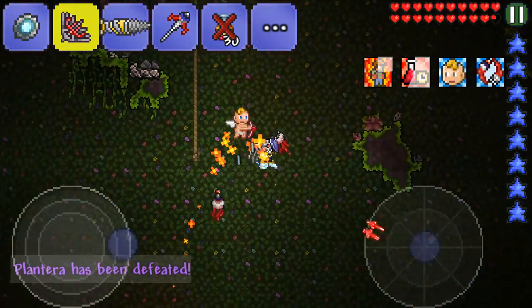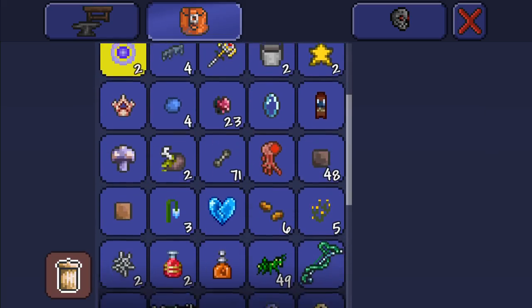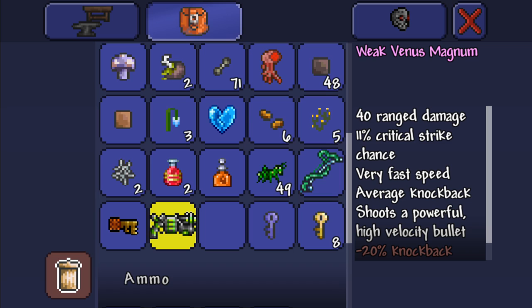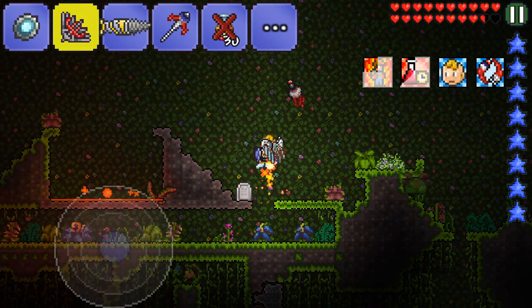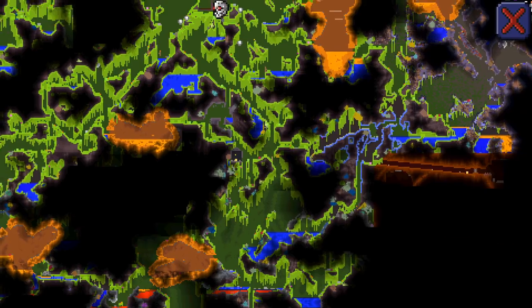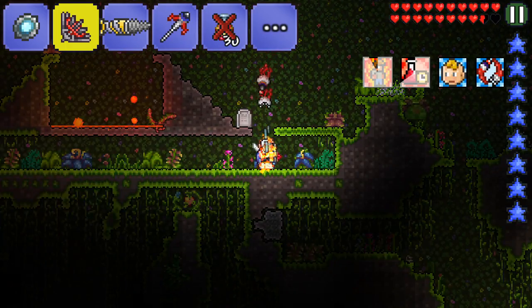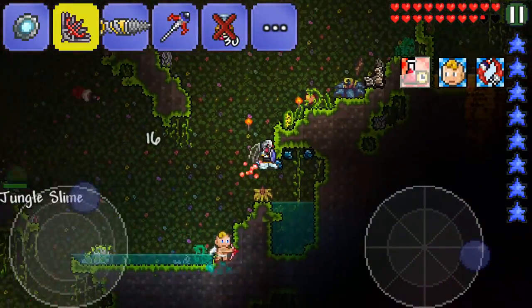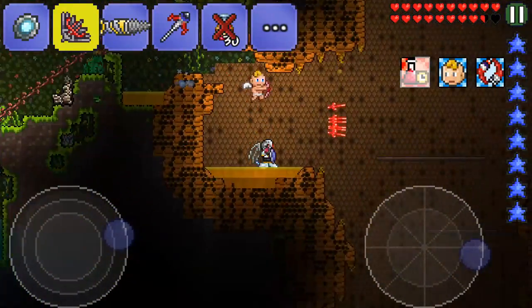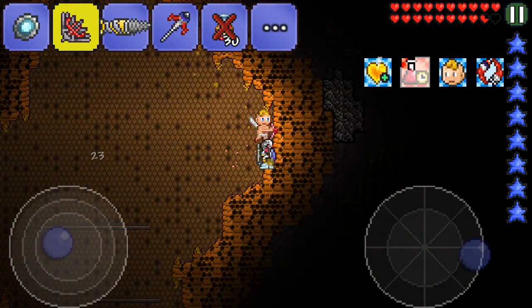We just fell in the lava, which probably did more damage than anything in here. The Venus Magnum is a really common drop for me — I always seem to get it and I don't know why. Let's head over to the right. Once we're there, we will hopefully go into the temple and kill Golem.